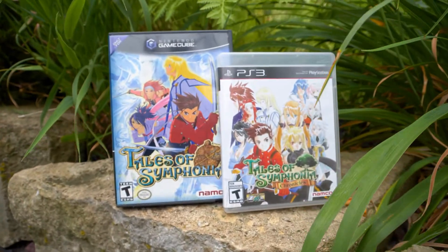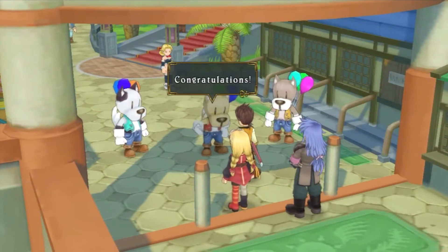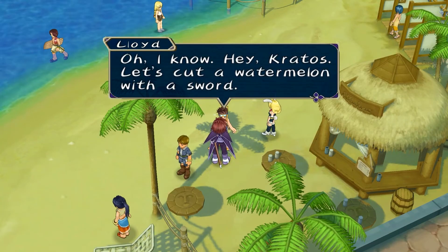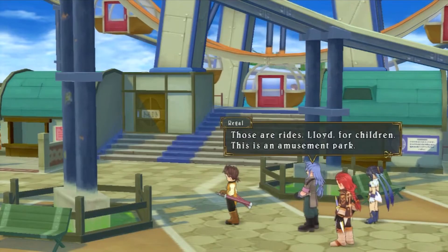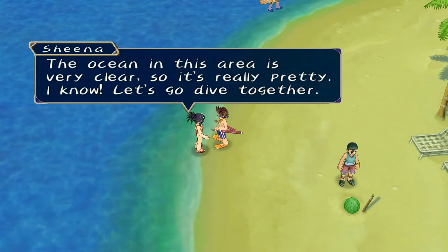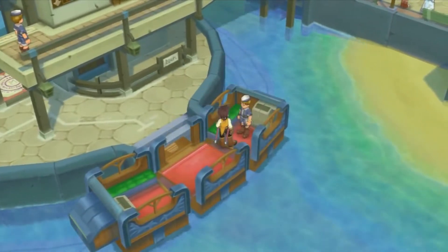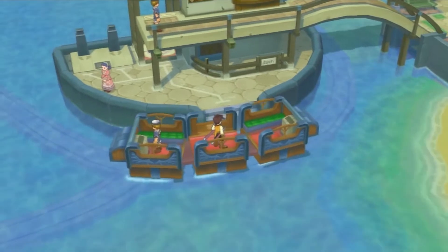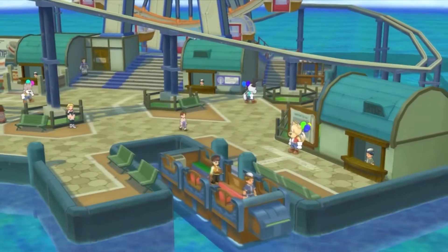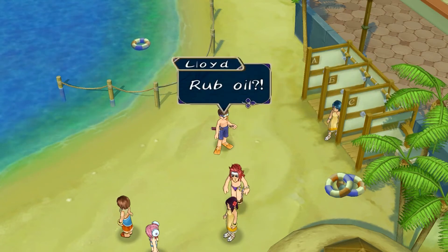Coming in at number 5, we have Altamira from Tales of Symphonia. The towns in Tales of Symphonia are cozy and Altamira is no exception. It captures that beachside resort ambiance quite well — there's a chill little beach and bar, a giant hotel, and there's even an amusement park, and yes, you can ride the rides. There are also various side quests you can do here, with one of them giving your characters their swimsuit costume. You can also ride the elemental railway to the Lazzarino company. With cheery music and a bright atmosphere, you just can't help but be in a good mood when you visit this place.